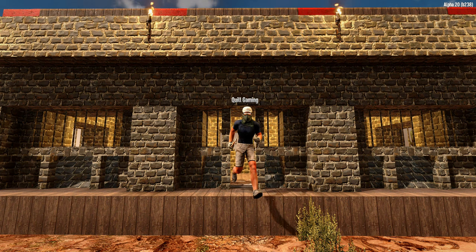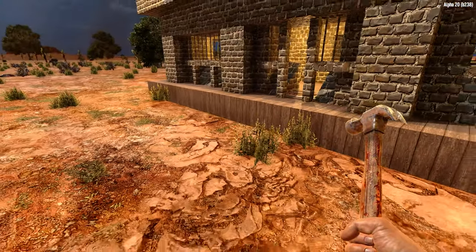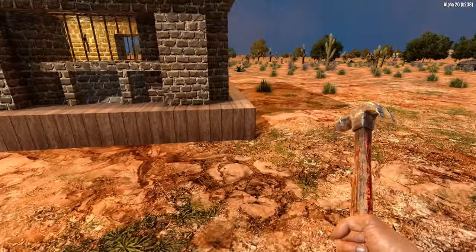We've already used quite a few resources upgrading the base to cobblestone, so we'll keep this week's addition small and reasonable. Let's extend the foundation by 7 blocks towards the front. And while we're at it, I'm going to go ahead and add an extra row around the rest of the base just for good measure.